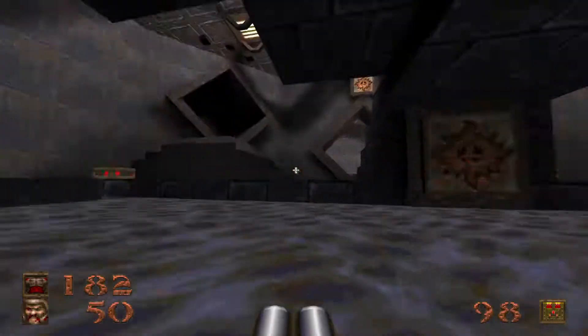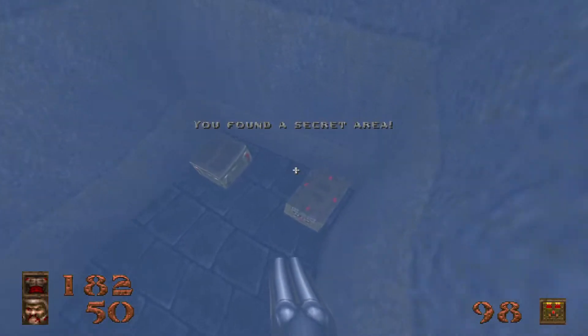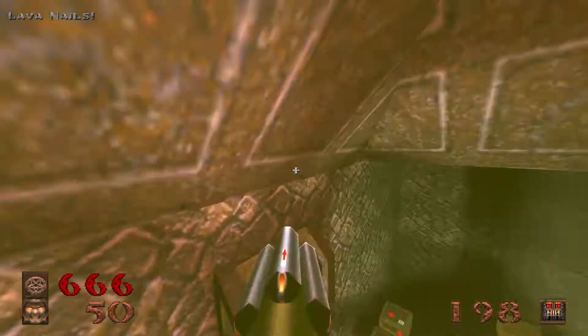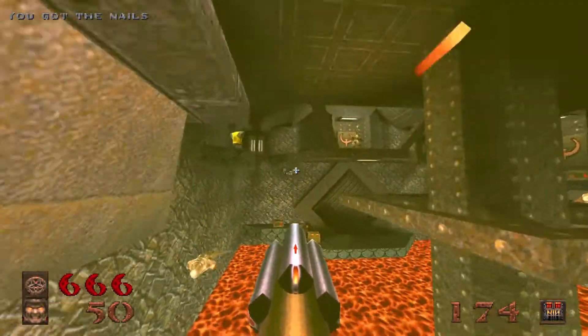Now we'll open it — secret number three. Shoot this button to open this hatch over here for nails, cells, and yes, the pentagram of protection. Arm your lava nails, go through the wind tunnel, get on the platform, and just blast everyone you can find.